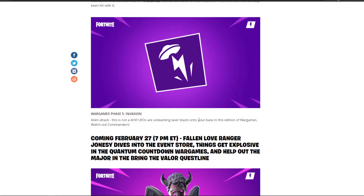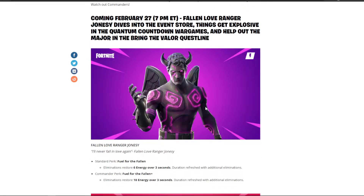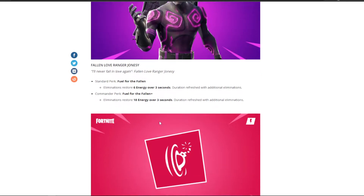War Games Phase 5 is UFOs. Then we have Fallen Love Ranger coming back on the 27th of February — so that's about 11 days away. Eliminations restore 6 energy over 3 seconds, or 18 if it's your lead. Not a bad thing to have if you're early on in the game.